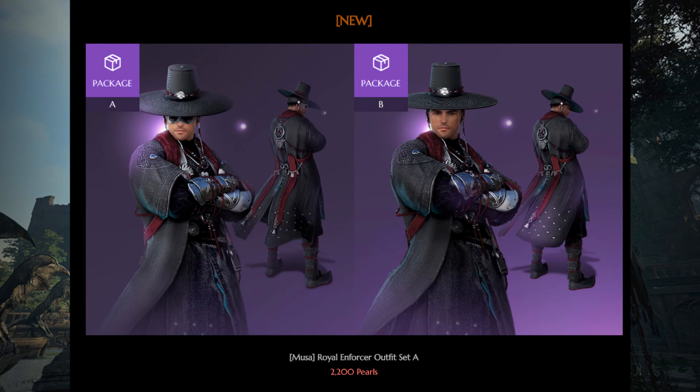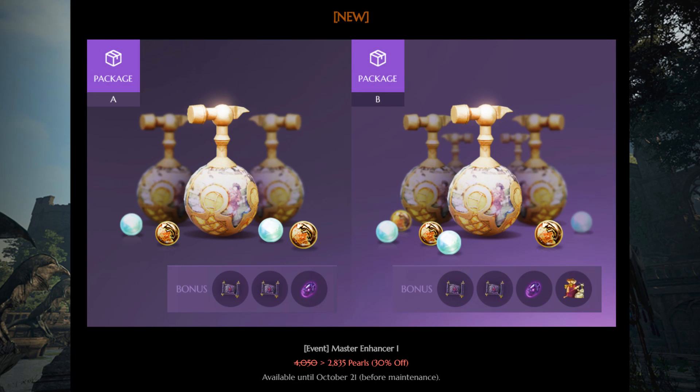Musa received the Royal Enforcer outfit as well. With bundles you can buy the outfit — it's OK looking I think; the hat is a bit wonky, but if you like it, go for it. If you like to enhance, the Master Enhancing Bundle looks pretty good and seems to be geared towards Blackstar enhancing since they give flawless magical blackstones. I usually don't buy these packs, but if you're someone that enhances a lot I'm sure these would be pretty useful to you.